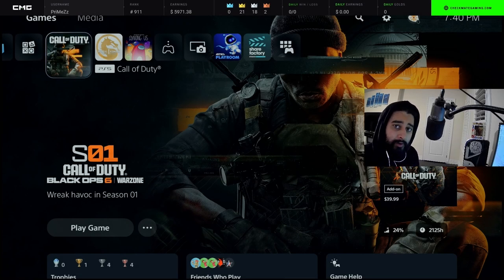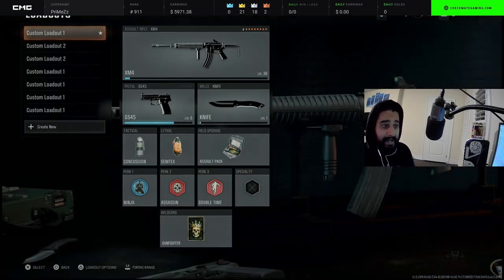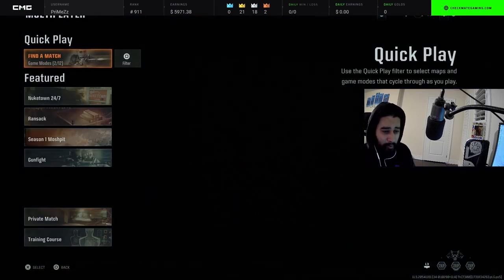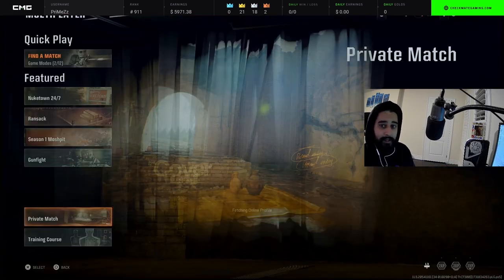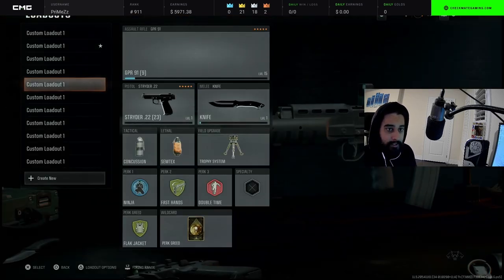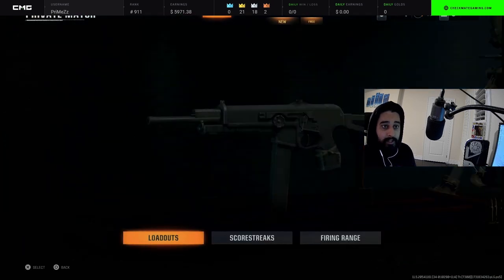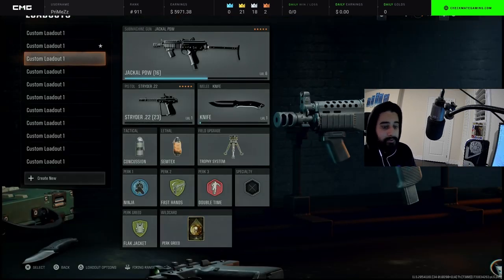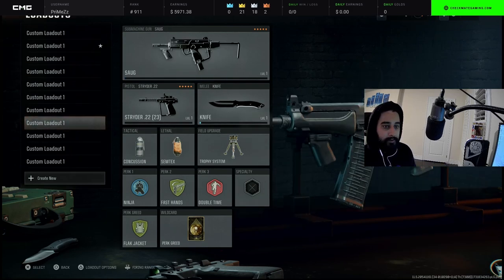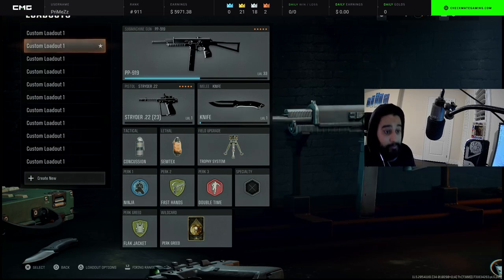What is up YouTube, it is your boy Primzies back with another video. Today we're on Black Ops 6 on PS5 — console doesn't really matter. I'm going to show you guys the best classes, best attachments, perks, secondary, everything. First let me open up private match because I don't have half these attachments unlocked in public match, but you get the gist. Same thing — just copy these attachments, tacticals, lethals, field upgrades, perks, all that good stuff.